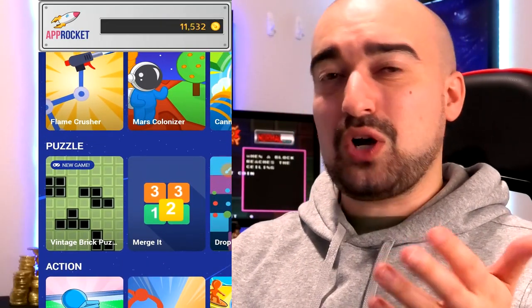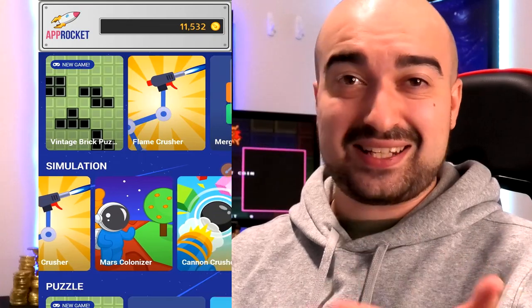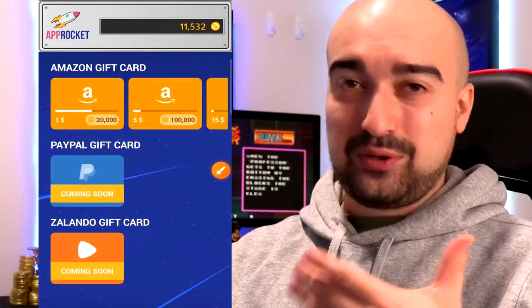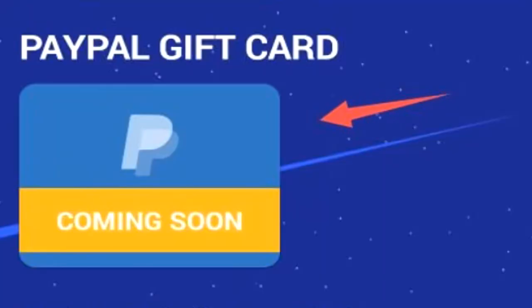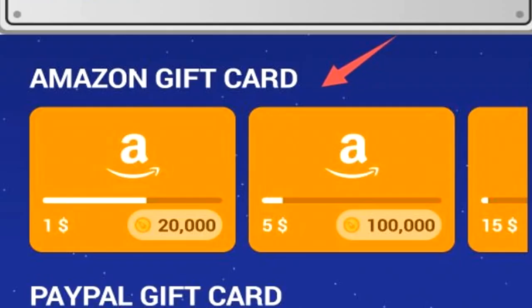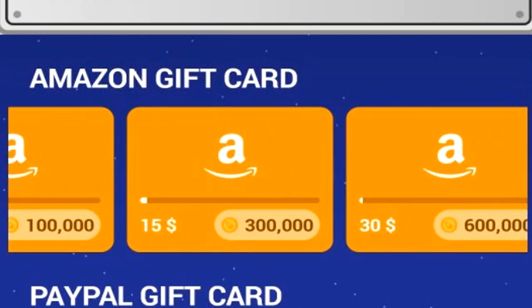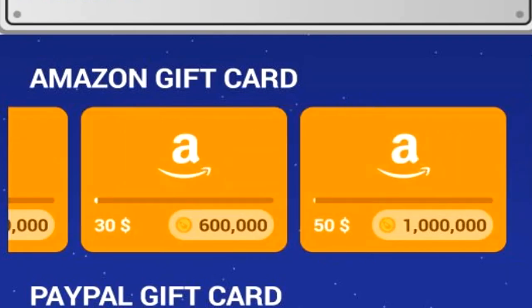Without understanding the currency system, you're not really going to know if that's good or not. So let me just show you something quickly here on AppRocket so you guys can understand what's going on. Here's where you can find all the cash out options that AppRocket has available. Currently in Australia, the PayPal option is not available, and something called Zalando is not available either. At the top of the screen though, you'll notice the Amazon gift card area. One dollar worth of Amazon currency is worth 20,000 of the coins, whereas $5 of Amazon currency is 100,000 coins. Fifteen dollars is worth 300,000, $30 is worth 600,000, and $50 is worth 1 million of the coins.